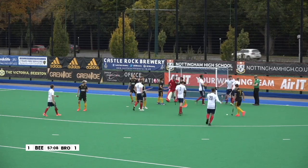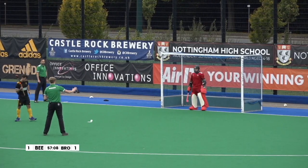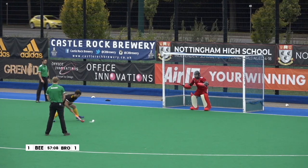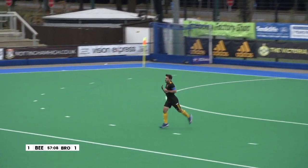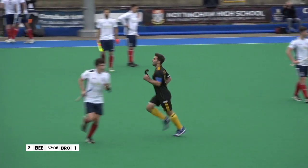Rob Turner in the goal. Griffiths with a trap — it's a big appeal. A stroke is the outcome. Adam Dixon's skill there — he decided he was going to dribble around, he could reach that ball, therefore he was behind the defender, and therefore it shouldn't have been a penalty. So, Dixon versus Turner — who's going to come out on top? It is Dixon, and Beeston have taken the lead for the first time in the game. What would you do without Adam Dixon at the moment? He makes a big difference and he plays as many chances as possible.